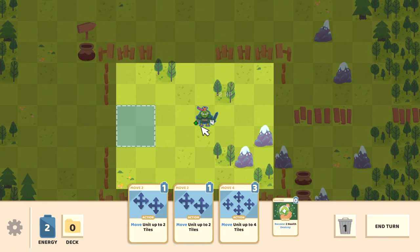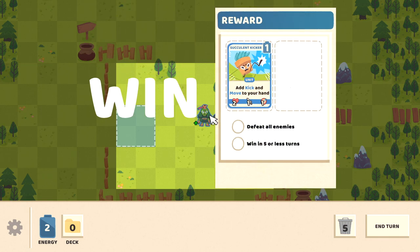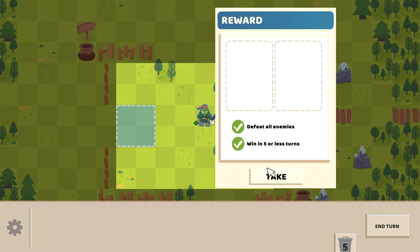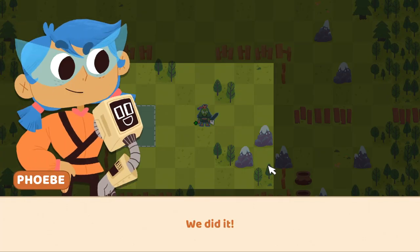The attack animation is cool — I expected him to just bump in or whatever, but it seems like they've gone to the effort to fully animate everything. We won in one turn. Our reward is that we've got a succulent kicker, and also a move-or-attack card, which is kind of like a variable card. So we're definitely going to be relying on some serious card mechanics.